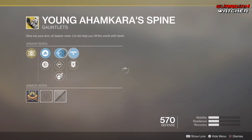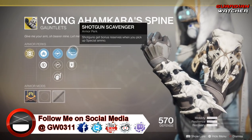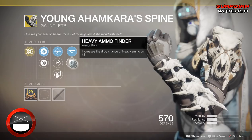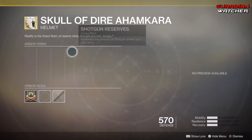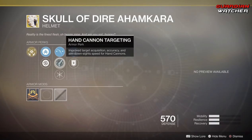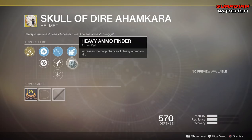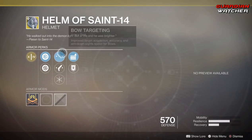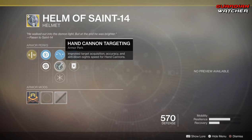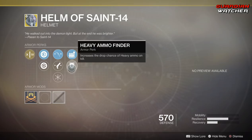Young Ahamkara Spine does have Fusion Rifle Loader, Hand Cannon Loader, Impact Induction, Shotgun Scavenger, as well as Heavy Ammo Finder. Skull of Dire Ahamkara has Bow Targeting, Hand Cannon Targeting, Hands On, Shotgun Reserves, and Heavy Ammo Finder. And then the Helm of Saint-14 has Bow Targeting, Hand Cannon Targeting, Hands On, Shotgun Reserves, as well as Heavy Ammo Finder.